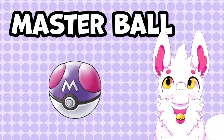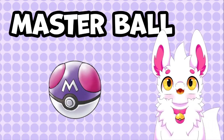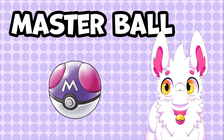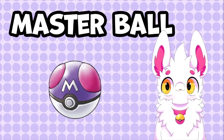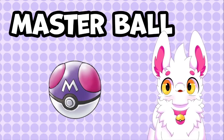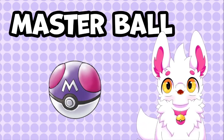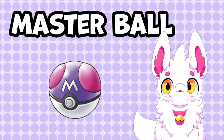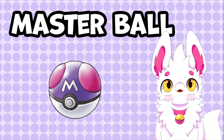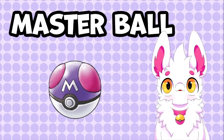The most powerful Pokeball is, of course, the Master Ball. This ball has a catch rate modifier of 225, meaning it will never fail to catch a Pokemon in the wild. You will usually receive one just in time for your encounter with a legendary Pokemon. But honestly, I would actually recommend you keep it for catching Zigzagoons and Caterpies — it's a much bigger flex and will, without a doubt, make all your friends really mad.